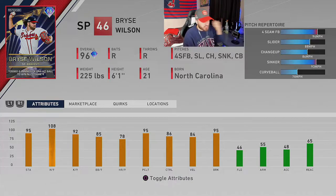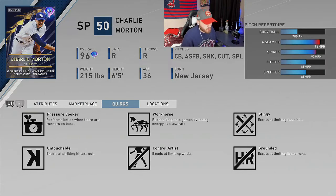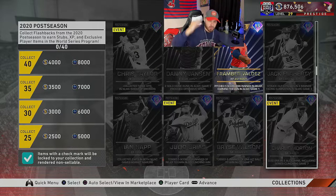Next up, and my favorite of the first three, is starting pitcher Charlie Morton, 96 overall. He had a zero ERA in two ALCS wins, including a series-clinching Game 7. I think this card should be higher than 96 but I have no say. He's got the sinker-cutter combo plus a splitter and curveball that'll fall off the table — his fastball might hit 98. His quirks include Pressure Cooker, Workhorse, Stingy, Grounded, Control Artist, and Untouchable. This card could find my number five starter spot — I love Charlie Morton.